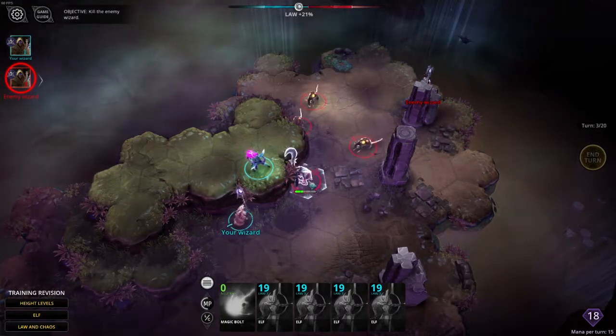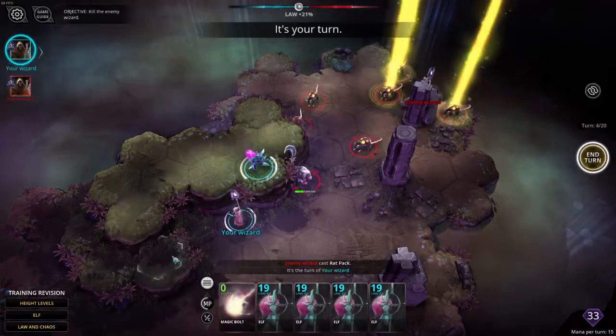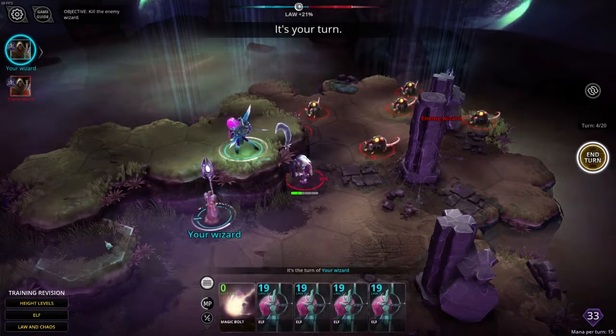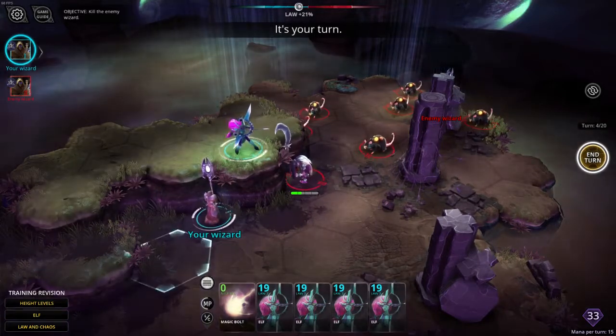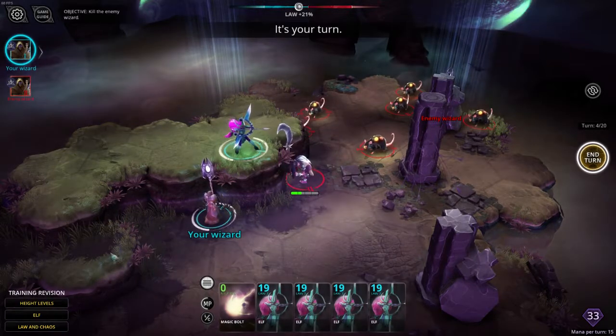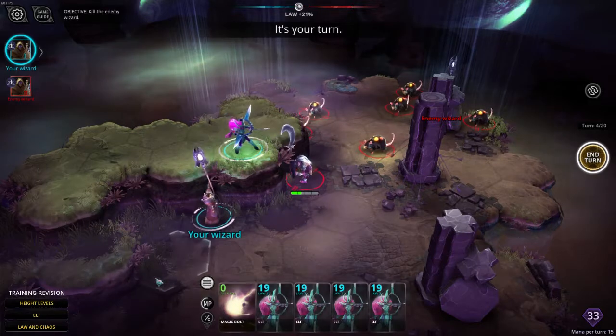These guys can't attack uphill like this. If the Elf was down here and the goblin was just one hex lower, the goblin would be able to attack uphill up this single hex, but it would be at a disadvantage because attacking uphill is difficult. Conversely, anything standing up here gets a bonus for attacking downhill.